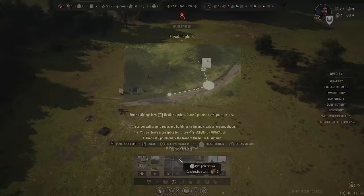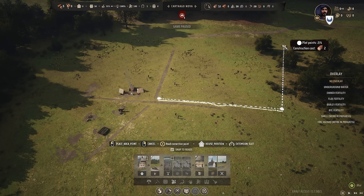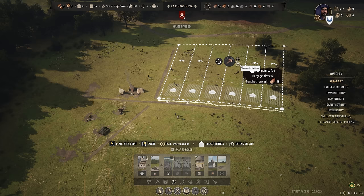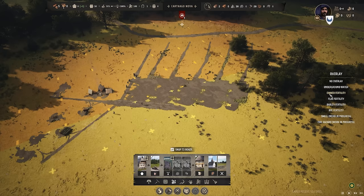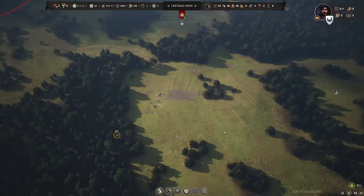I'm kind of dragging it along - we need at least five homes to start with, so I'm going to draw this out and give folks a nice little plot. We don't have enough goods, so I'm going to reduce the plot divisions - that's six, then that's five - and hit build. Let's push the play button and go to normal speed. It tells you the month down in the bottom right. You have different overlays - you can look for underground water, you can look at fertility. Unfortunately, fertility is quite poor in this area, so getting a field going is not going to be easy.